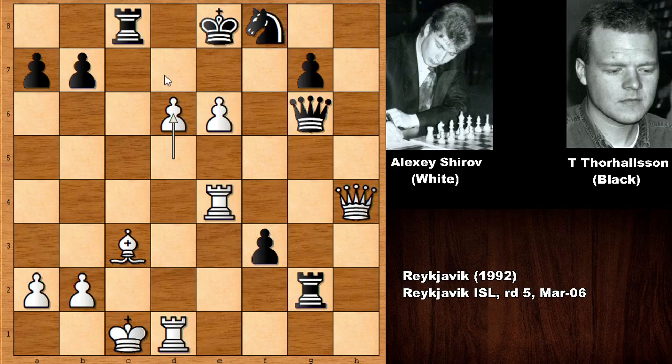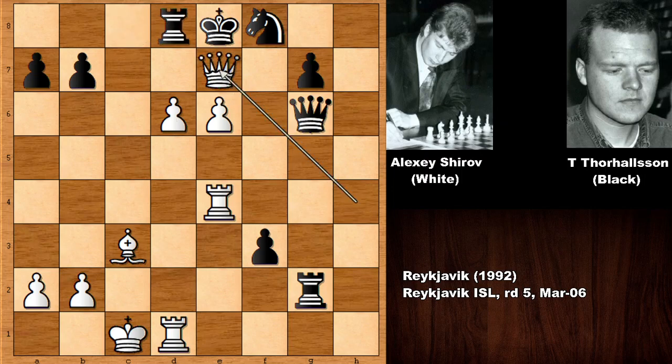But most importantly, he's threatening checkmate. And how to defend this? There is no sensible defense — this is 100% resignable. But instead of resigning, we have rook to d8, and getting checkmated. Queen to e7, lights out. Knockout.